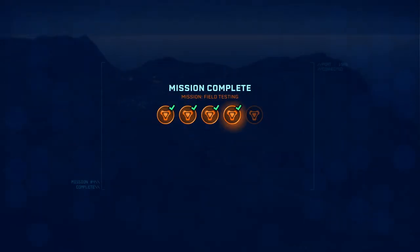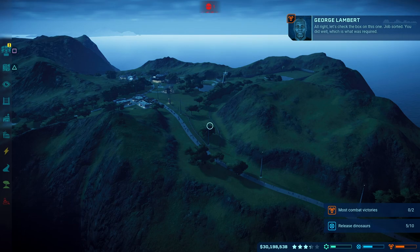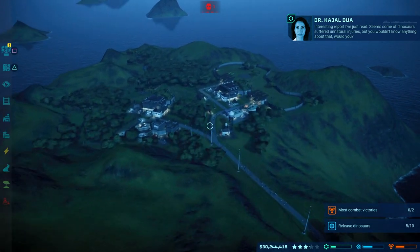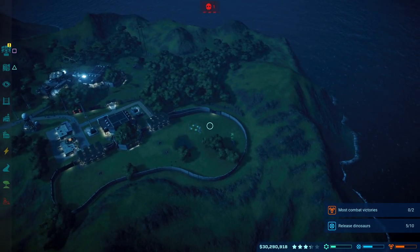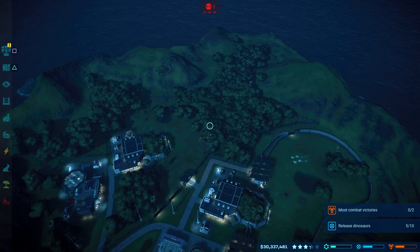It looks like mission complete! Nice - and we've got the Gigantosaurus unlocked. Pretty sweet! Job sorted. You did well, which is what was required. Interesting report I've just read - seems some of the dinosaurs suffered unnatural injuries. But you wouldn't know anything about that, would you? I didn't do it - nobody saw me do it, you can't prove anything. So probably wasn't me - I think it was somebody else. I think they got taken to the Natural History Museum and some of the kids got a bit rambunctious - may have scratched the T-Rex's leg. He's back, he's fine now. We've cured him - no problems.